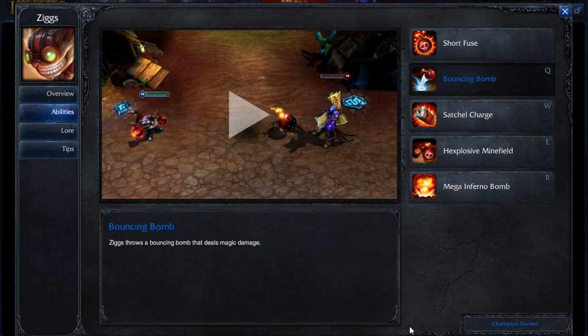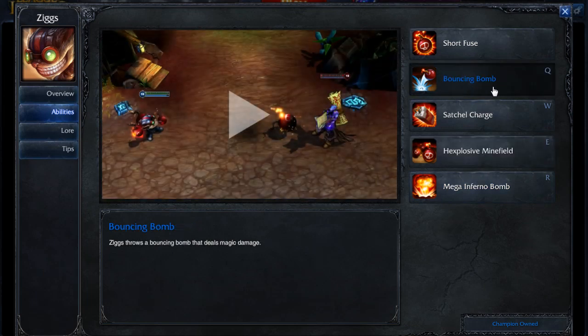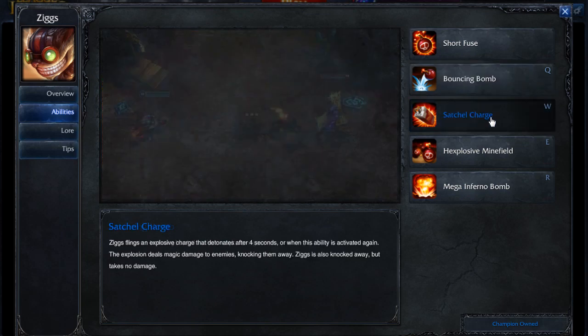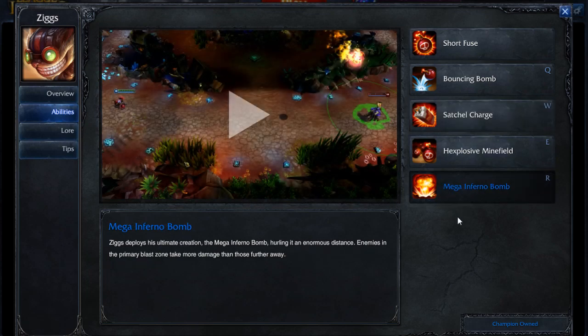As for Ziggs' abilities, at level 1 you're going to want to put a point into your Bouncing Bomb, which is your Q. Then at level 2, put a point into your Explosive Minefield — you're going to max this out second, and you're going to max your Bouncing Bomb out first. At level 3 or 4, put a point into your Satchel Charge for the escape ability and to knock enemies back as well, but you're going to max this one out last.